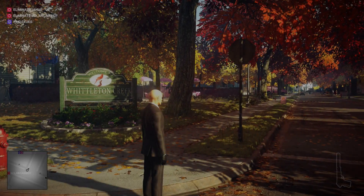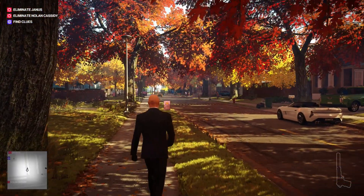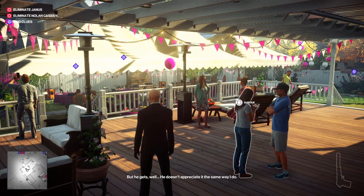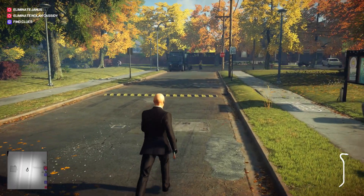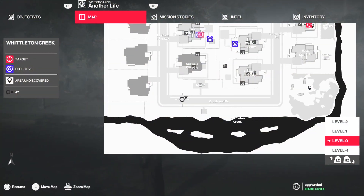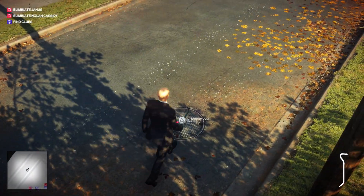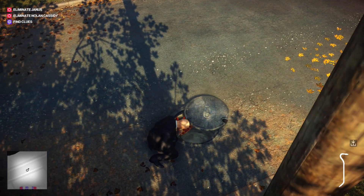In Vermont — Whittleton Creek to be exact, the home of wide open roads, golden maple trees, verdant lawns, and white collar professionals — there are some pretty cool secrets to seek out here. The first is a nod to the Teenage Mutant Ninja Turtles. Positioned to the southwest of the map, hiding underneath a manhole cover which can be lifted with a crowbar found on a nearby tractor, you will find a pizza lurking in the sewer.